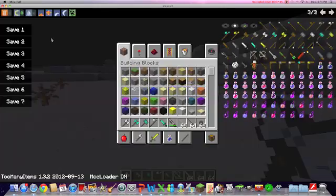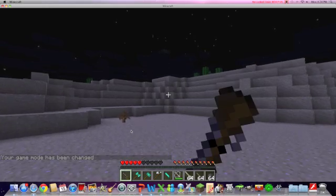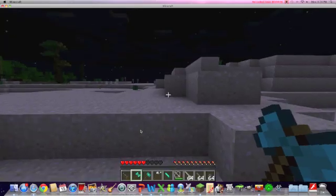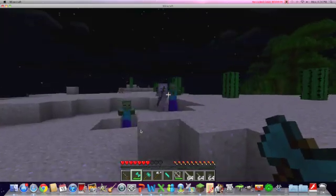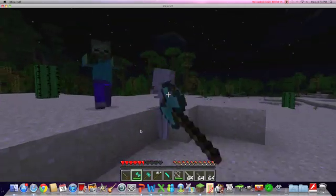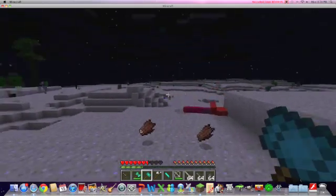We will test out these new items. First up, we're going to use the diamond battle axe. It actually cuts sand pretty fast. Two hits for a skeleton, two hits for a zombie. Not bad damage.